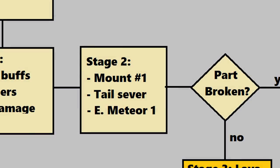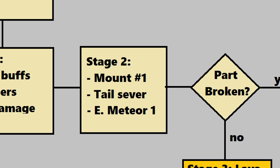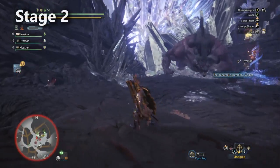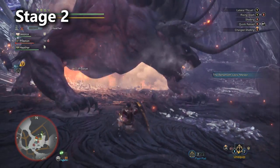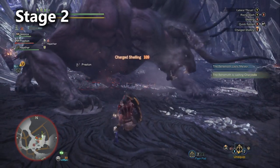In stage two, the Behemoth will use a deadly move called Ecliptic Meteor. I will teach you how to deal with the move in the moveset section of the guide. Just know that from now on, the fight has gotten a lot more serious and a lot more difficult. At this point, you want to finish cutting off that tail because it affects where the Behemoth is going to move to next.